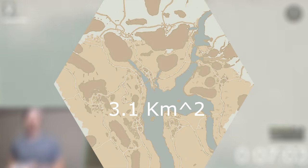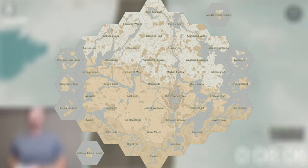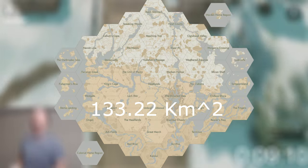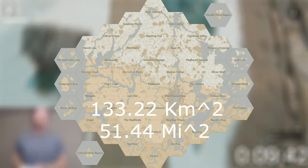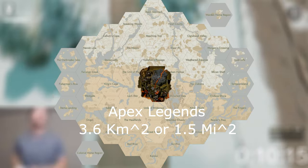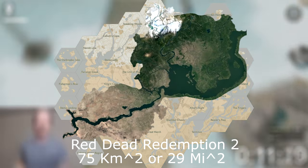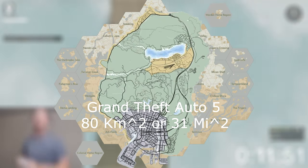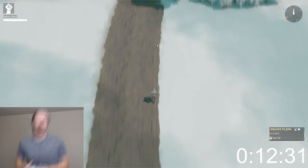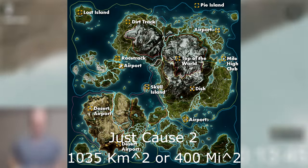Each hex in Foxhole is roughly 3.1 kilometers squared. With the entire map being 43 hexes, not including the home islands, the total area is 133.22 kilometers squared, or 51.44 miles squared. Here are some notable maps that are smaller than Foxhole: Apex Legends, Fortnite, Grand Theft Auto 3, Call of Duty Warzone, Skyrim, Red Dead Redemption 2, Grand Theft Auto 5, and Cyberpunk 2077. Here are some notable maps that are larger than Foxhole: The Witcher 3, World of Warcraft Azeroth, Assassin's Creed Odyssey, and Just Cause 2.